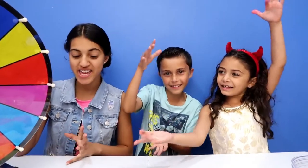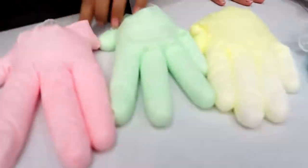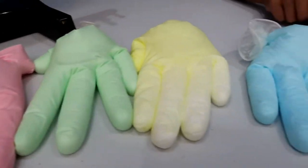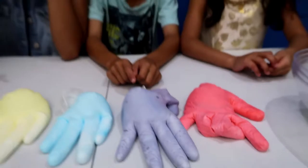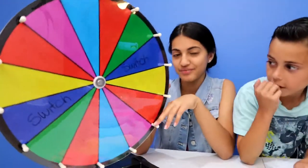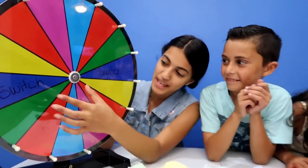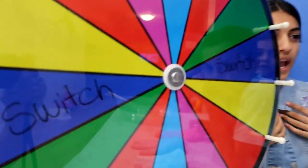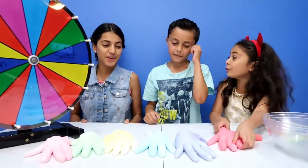Hi guys! Today we're going to be doing the slime wheel challenge. So we have all different colors of slime — pink, green, yellow, blue, purple, and a darker pink. Here's a wheel. Whatever color we land on is what we get. But there's two that say switch. So if Zidane gets blue and I want to switch with him, I can — you can't say no.